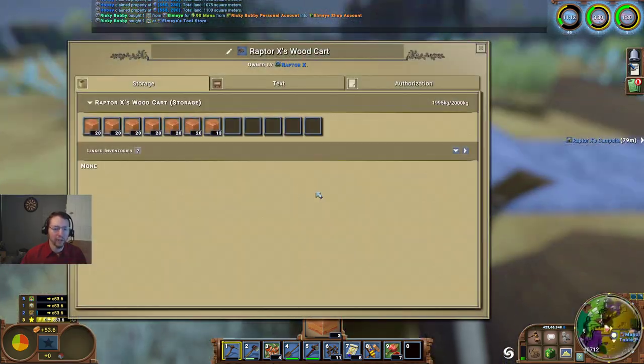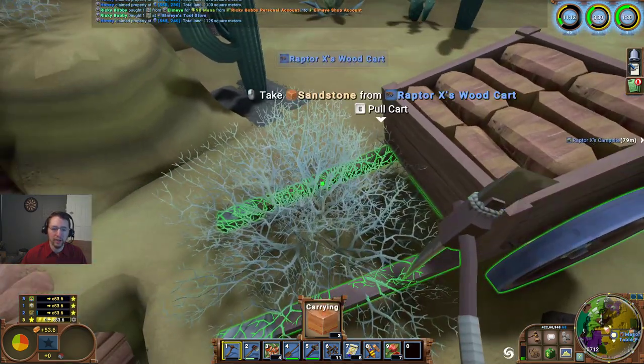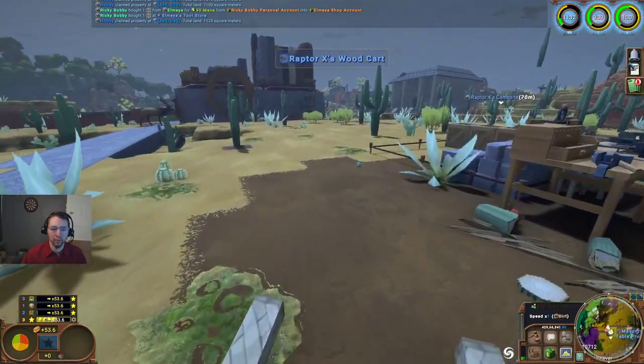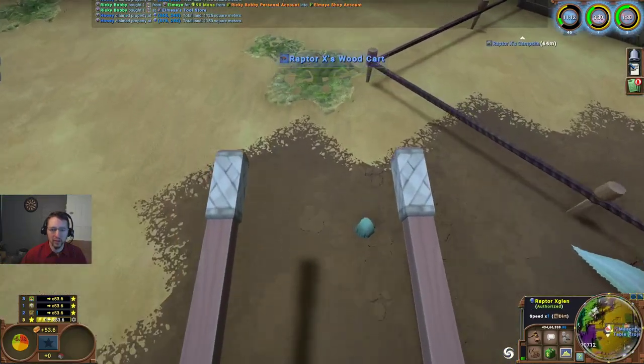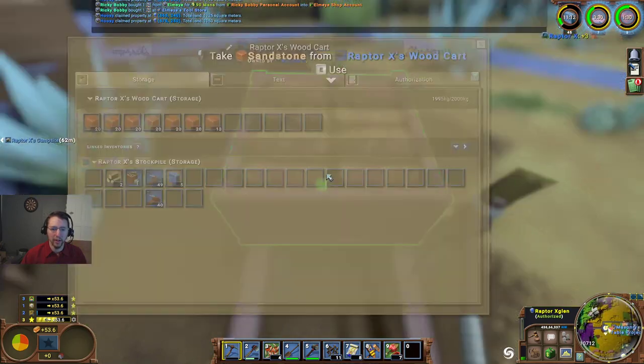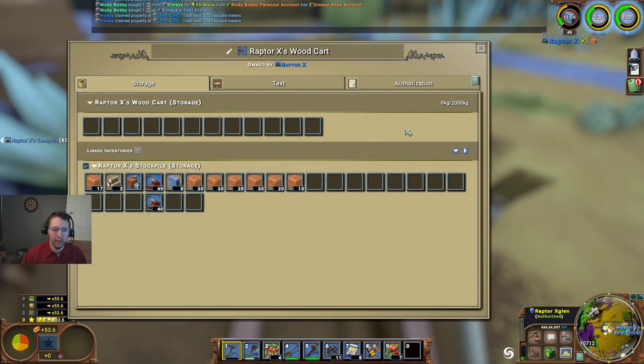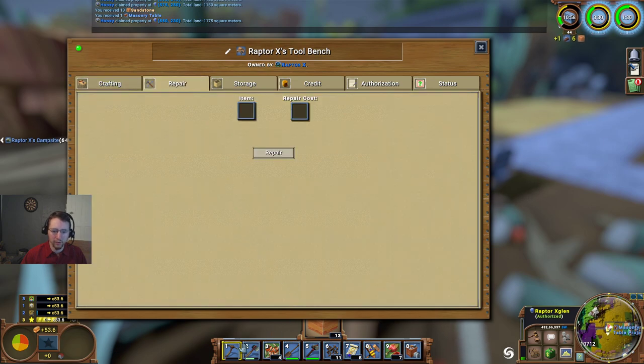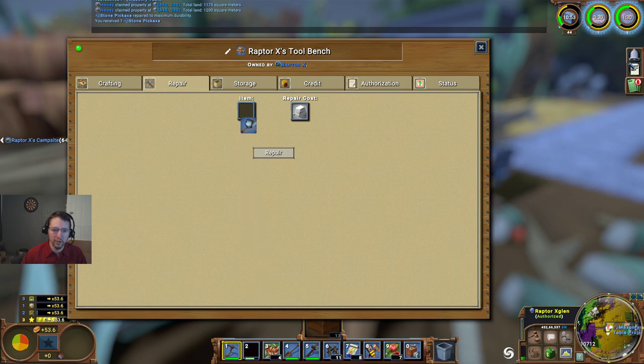If you feel like having two accounts on one server you could of course just keep it as an alternate, though I'm not sure if anyone really does that. I suppose it'd be possible on a higher collaboration server, but I really don't see a great use for it unless you're on an extremely high collaboration server and trying to do all of the different professions, or a decent number of them at least.